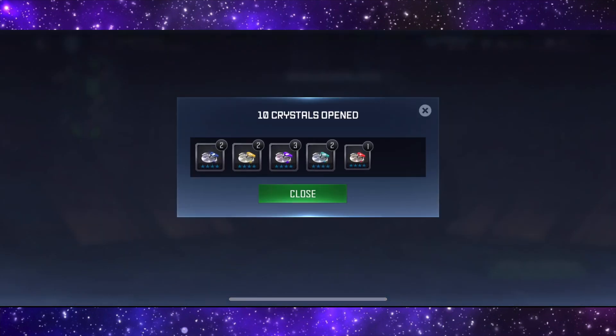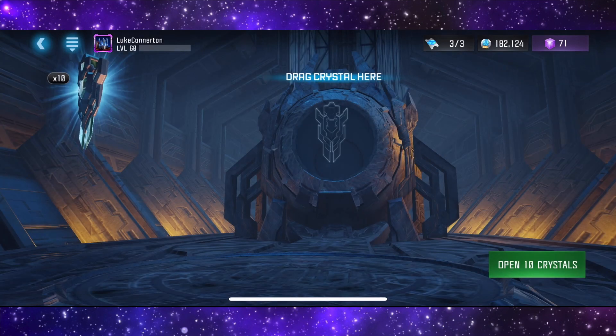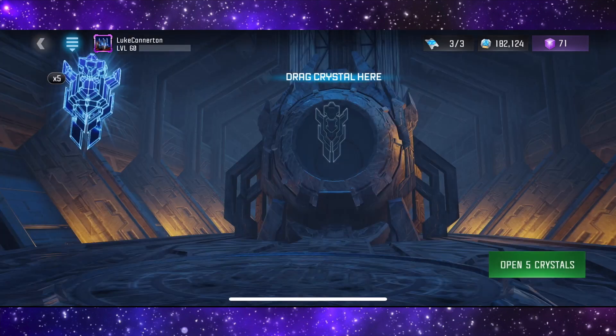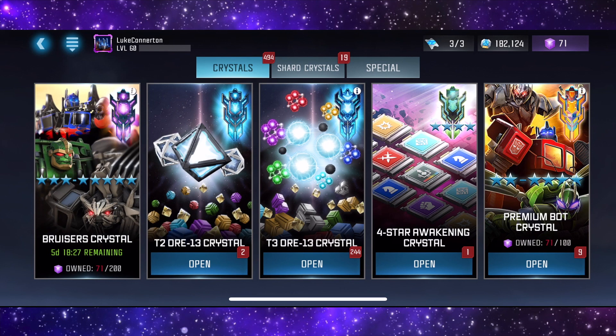There we go, signature crystals - let's get these open as well. Superior signature crystals, let's get these open as well. There we go - five rank up crystals. Hey, we got a tier two basic! Those gold crystals I'll save.